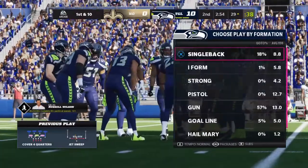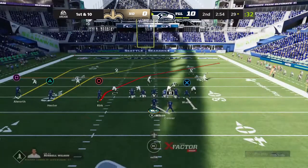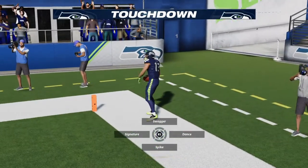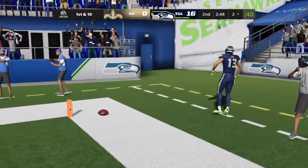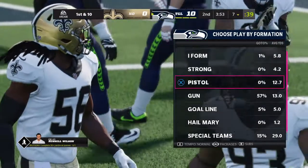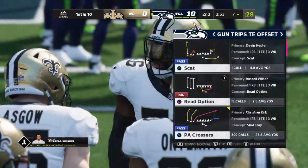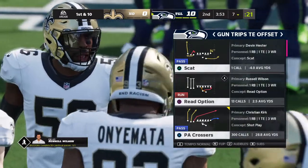Another play is for one-play touchdowns — it's PA crossers. You hike it, roll right with your quarterback, and just bomb it to Kirk — in my case, Christian Kirk. I don't really know who you guys will have; you might have some gold receiver with 93 speed on a theme team. In Gun Trips Tight End Offset in the Seattle playbook, run PA Crossers — the tight end runs a flat route.